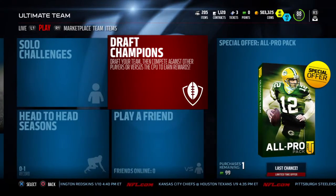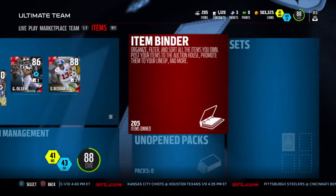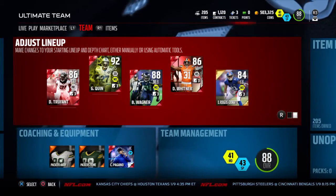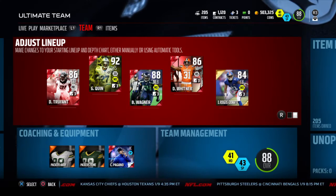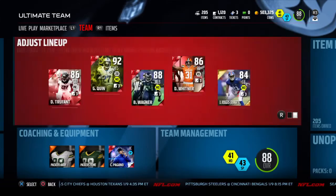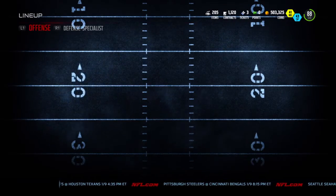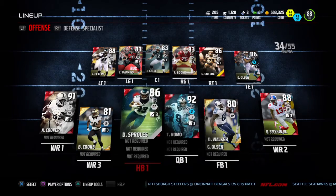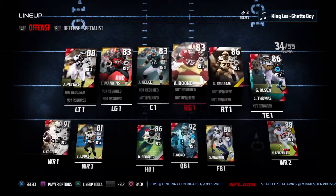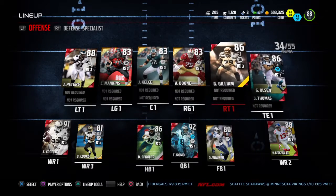It's your boy Greatness here with another Madden 16 Ultimate Team video. Today I'm going to upgrade my team — I'm an 88 overall and I have 500k coins to spend. Let's see what I need first. I definitely want a new running back, a third wide receiver, a fullback, guards, and a center. I could also use a tight end.